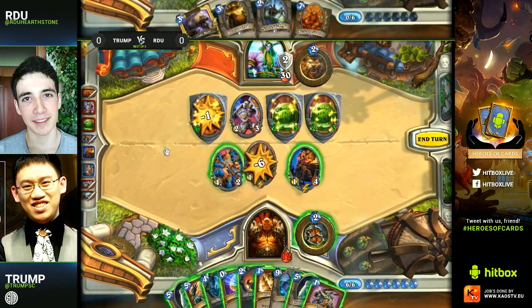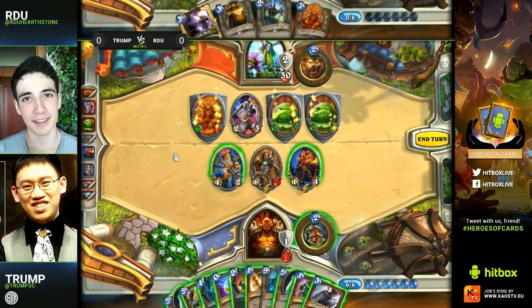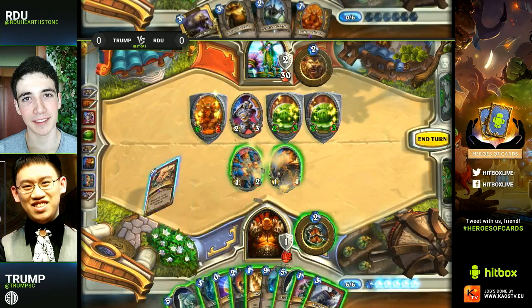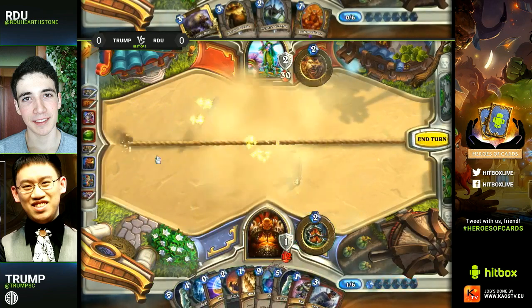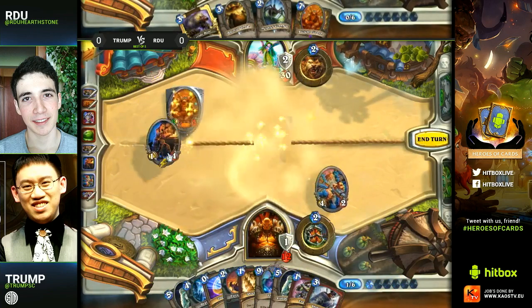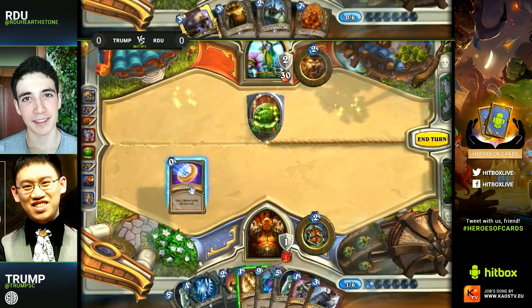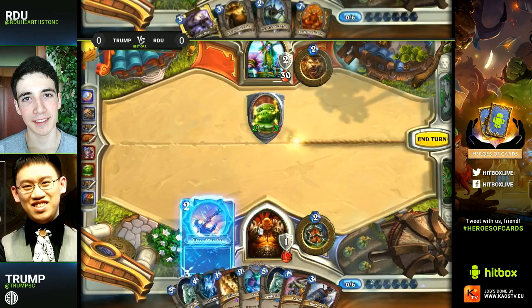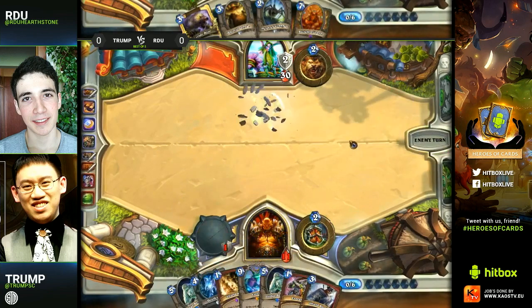Ideally you attack with Acolyte, see what you draw, then use the Execute on the six-six and try to trade things out. If he didn't have quite so much on the board this would definitely be a Brawl turn. He's going to probably slam the Shield Slam — oh, he's actually going for the Brawl anyway. That's interesting. Will Kitkats lie this time? He did just play the Armorsmith, so Kitkats has told a couple of truths but also a couple of lies so far this tournament.